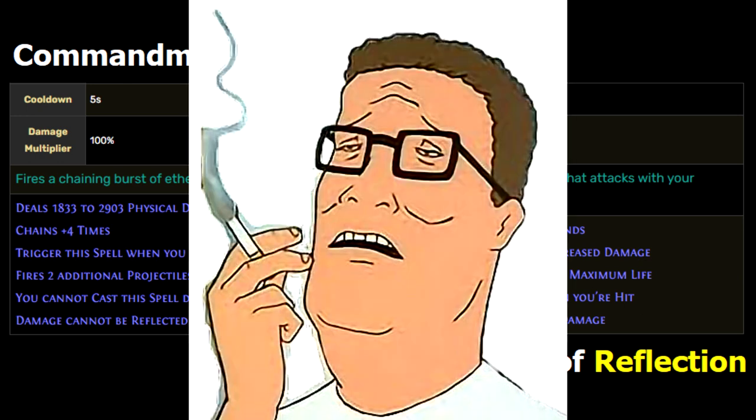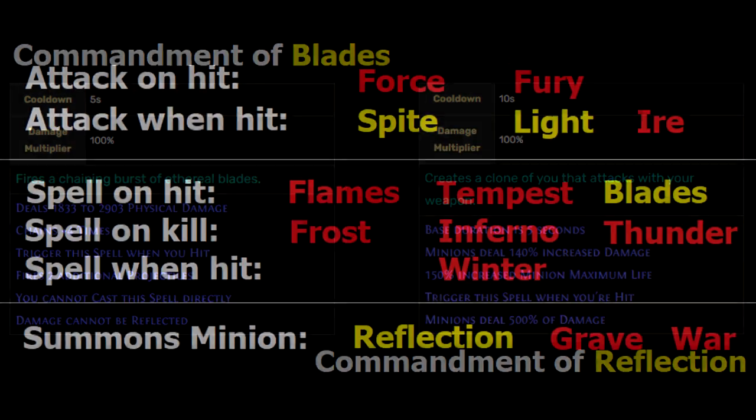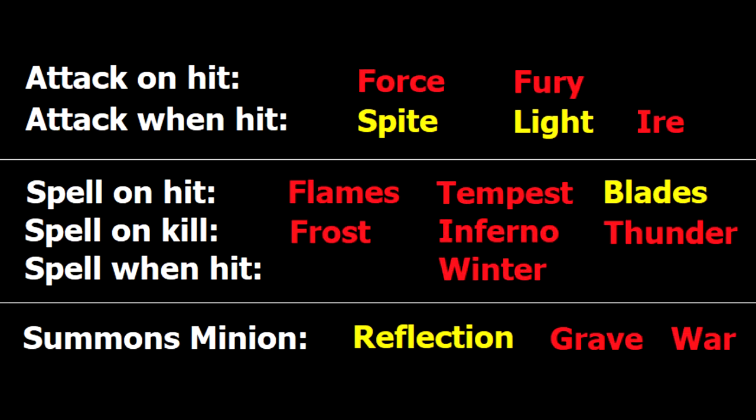Reflection summons a minion when you take a hit, very similar to Blink Arrow. This minion's damage is scaled by minion passive modifiers, but even non-minion builds can benefit from this enchant since this clone acts like a decoy totem yet is summoned totally passively. None of these can be supported by support gems even if the gems are inside the gloves.